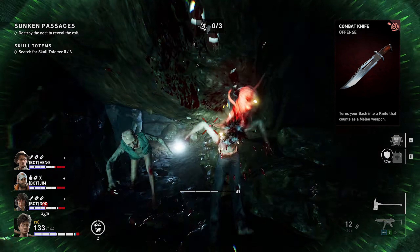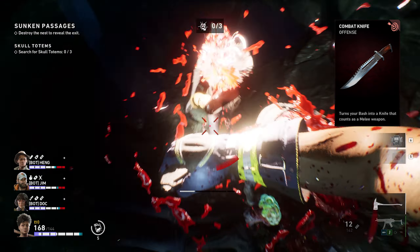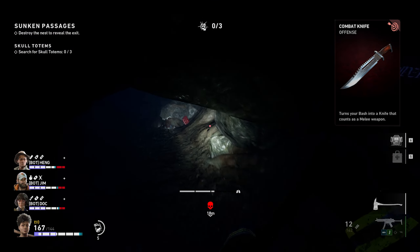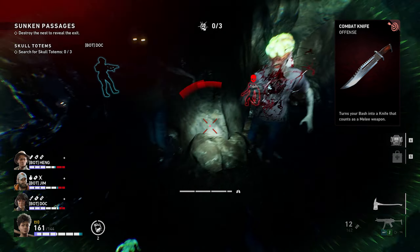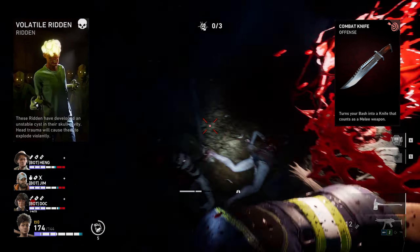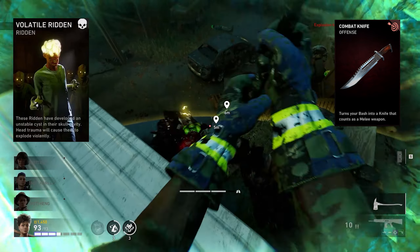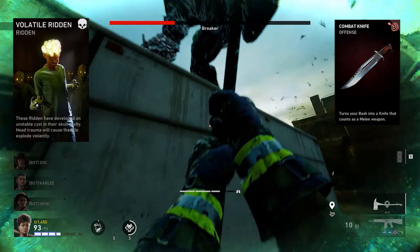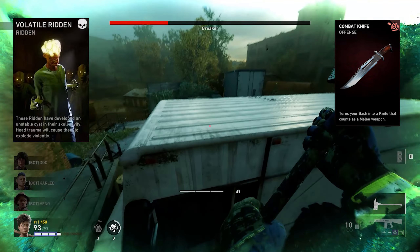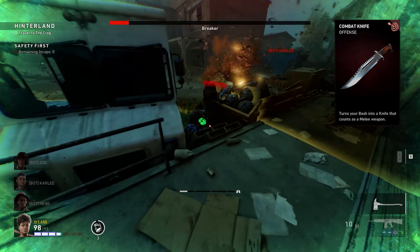Let's start with the first card and it's combat knife. It turns your bash into a knife that counts as a melee weapon. The combat knife is basically going to be your common ridden slayer, and it's very useful against volatile ridden because they have exploding heads. If you aim down to their kneecaps or their stomach and kill them with the combat knife, you don't have to worry about exploding their heads and taking damage.